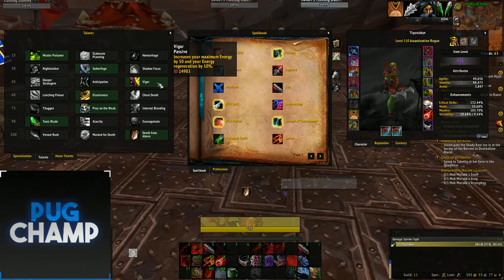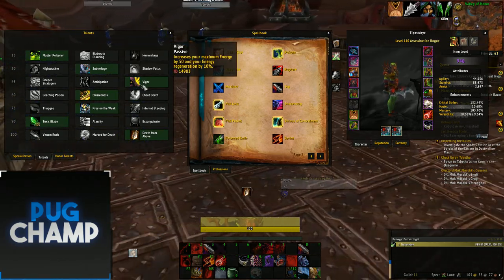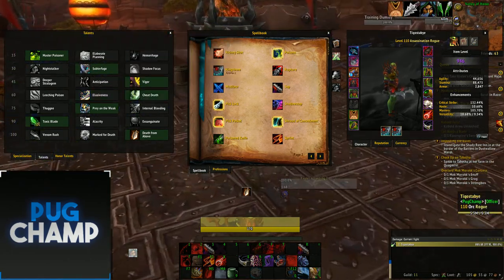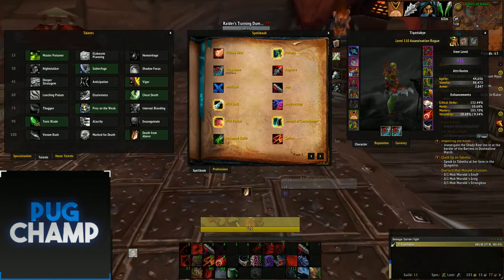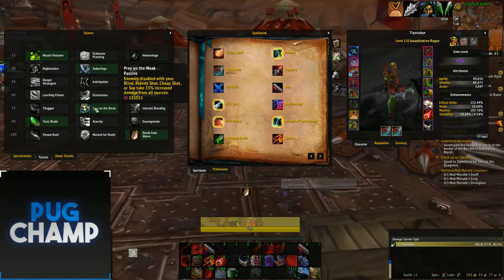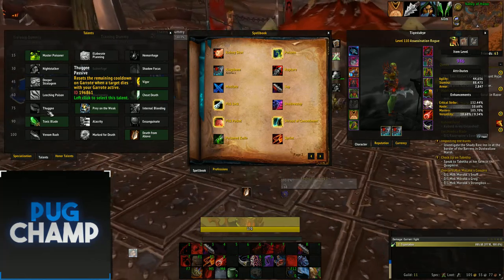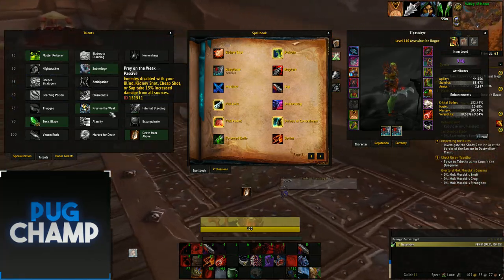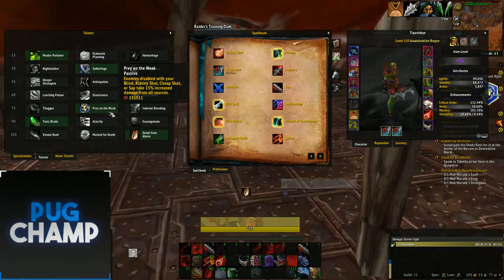Next you want to take Vigor — just more energy so you can do more at the start, and 10% increased regeneration. The next one's down to you, but I like taking Cheat Death in all PvE situations just so it saves me and I can soak stuff. Next is Prey on the Weak, which isn't really used in PvE because you can't sap, cheap shot, or kidney shot a boss.